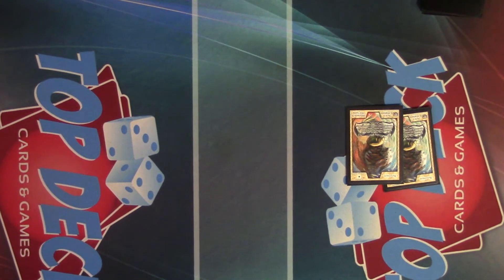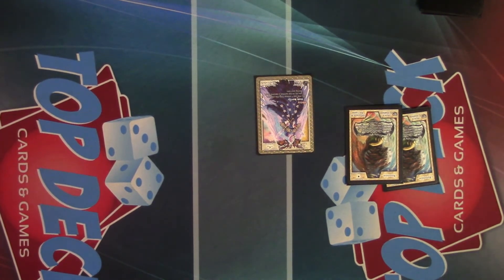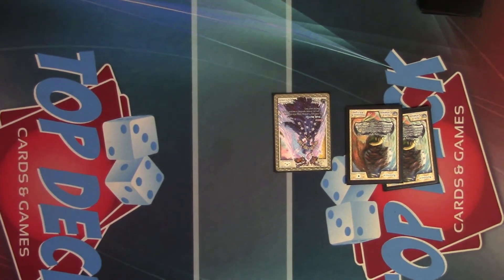For the first creature, I play Legendary Blade. Her effect is you can pay one energy and she can make a second attack — really good game finisher. I've pushed someone in for 10 damage in one turn with her.